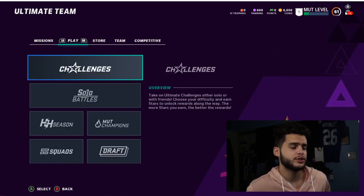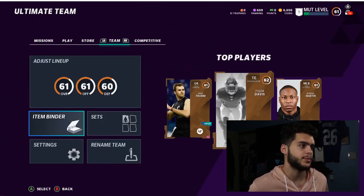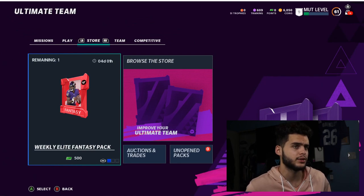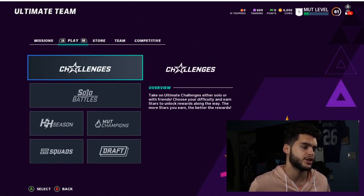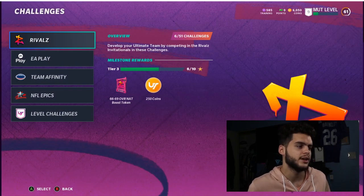Now for the final one - Andre Johnson, the Level Master. I don't have him yet because it's the PC account, but this one's very simple as well. You get him by leveling up - I believe around level 10 or 11 you unlock him, and he doesn't start at a low overall. In past years when you leveled up you'd get tokens to put into certain level-ups, but this year it's a little different - you're going to be confused on how to upgrade him.